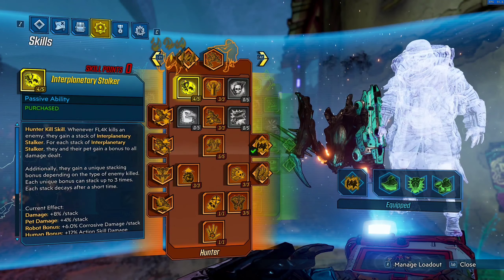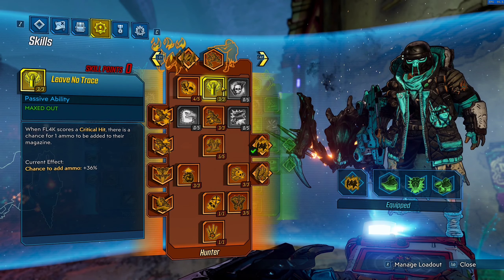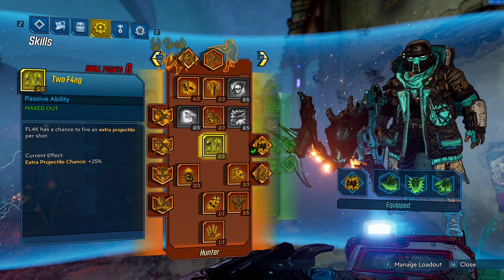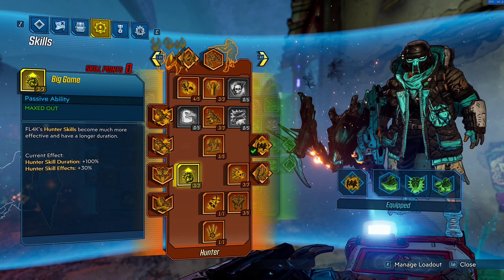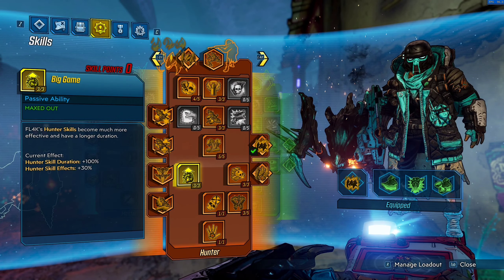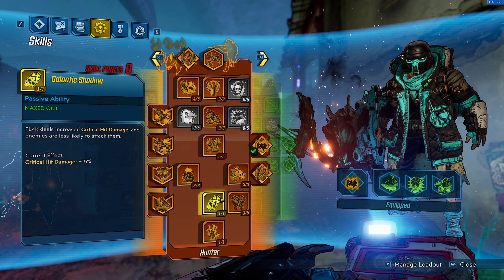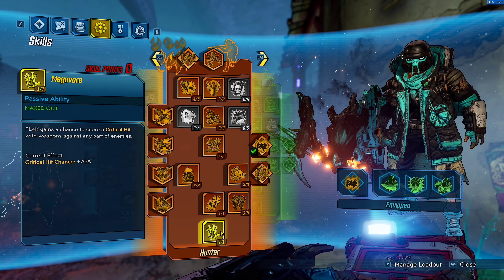To start off, into the Hunter tree, we're going to be putting 4 out of 5 in Interplanetary Stalker for the bonus stack damage when we get kills. 3 out of 3 in Leave No Trace, just so we can add ammo back to our magazine, because this gun does not naturally have this. 3 out of 3 in Headcount, so we can get our action skill back quicker when we score a critical hit. 5 out of 5 in Two Fang, because if we shoot 2 projectiles, we're going to be having 6 of those little pellets coming from the enemy instead of 3. 3 out of 3 in the Big Game, because the Hunter skill duration will be doubled on all of our hunt skills, and the effects of those will be boosted by 30%. 3 out of 3 into the Most Dangerous Game, so we get 25% gun damage and 10% crit damage every time we kill a Badass. 1 out of 1 into Galactic Shadow for 15% raw critical hit damage. 3 out of 5 in Grim Harvest for the 9% gun damage, but we only put 3 points into it just so we can move down and finally get Megavore.